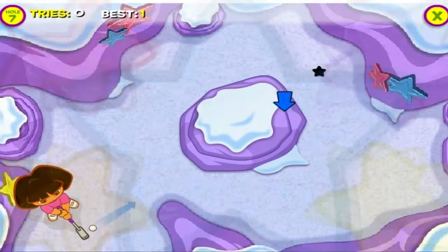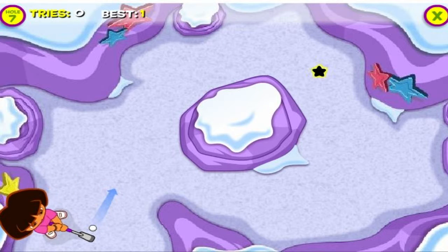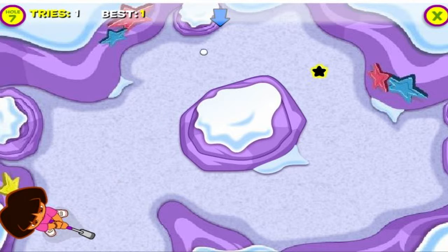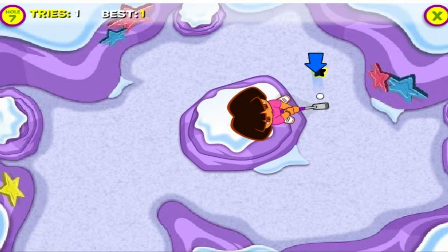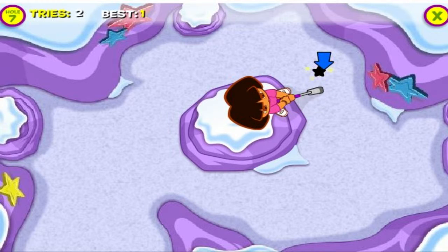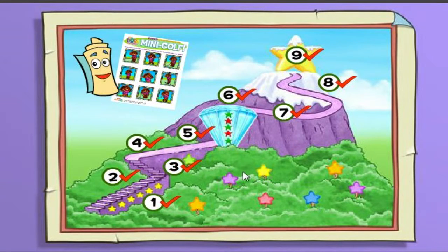Click on a hole! Watch out for falling snow! Can you get the ball to the hole? Great putting! Yay! You made it! Click on a hole to start playing, or click on a score card to see the printables you won!